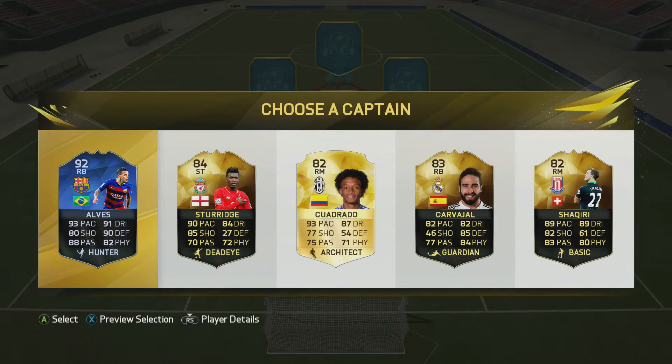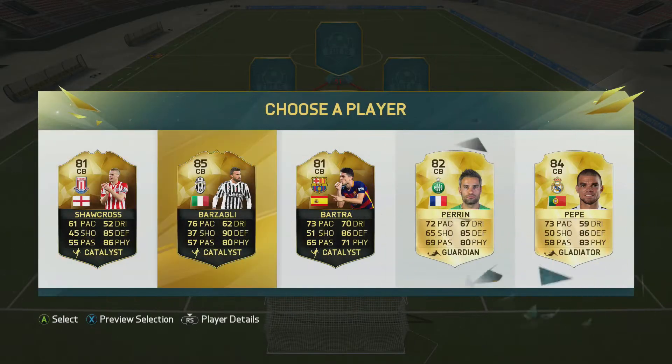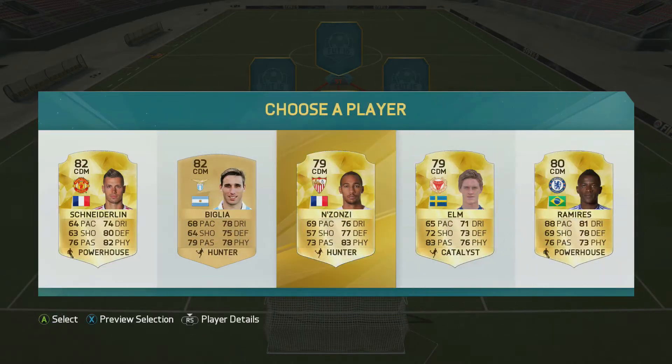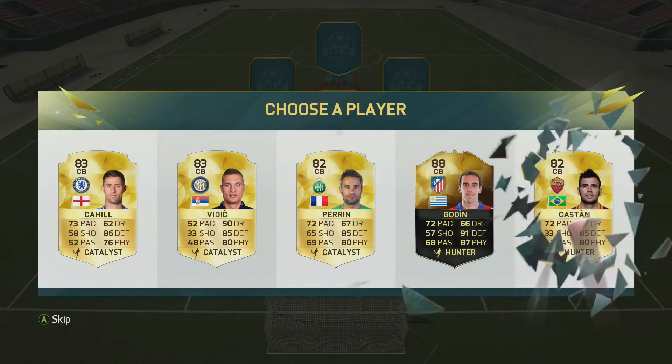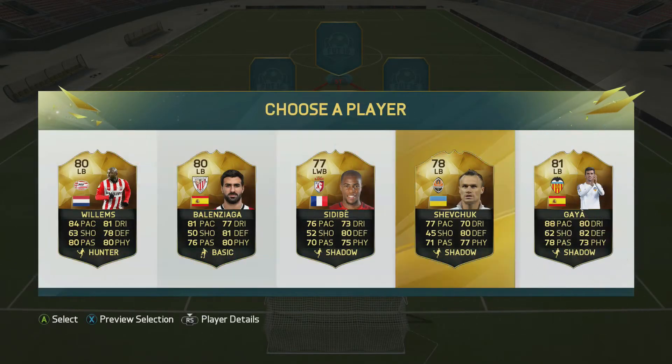When our captains popped up the obvious choice was to take Dani Alves as he is the best rated card. We move into the centre back position and although Bartsch would get a better link, I decided to go with Pepe. We move on into the CDM position and take Zonzi, who is a decent enough player and gets decent links.